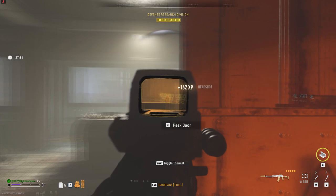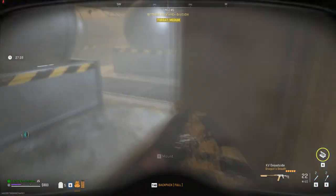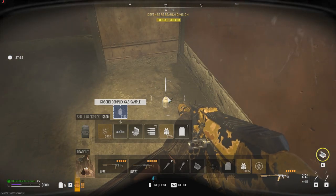Now at the third gas chamber, you wanna take out all the bots and also the turrets. Then go inside the gas chamber, take the first door to your right, and then go towards the end. You'll find the Kosher Complex gas sample, which is the next quest item.